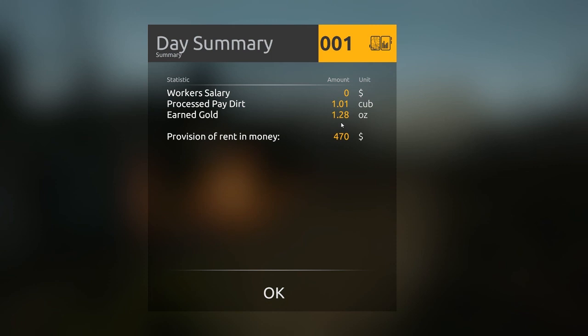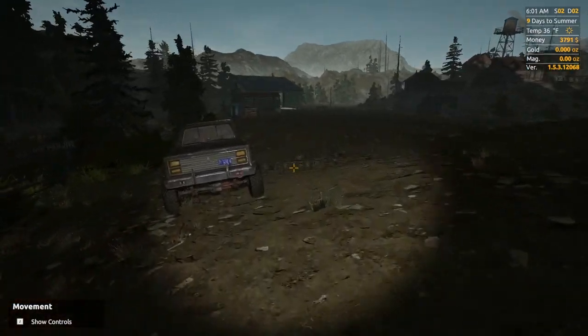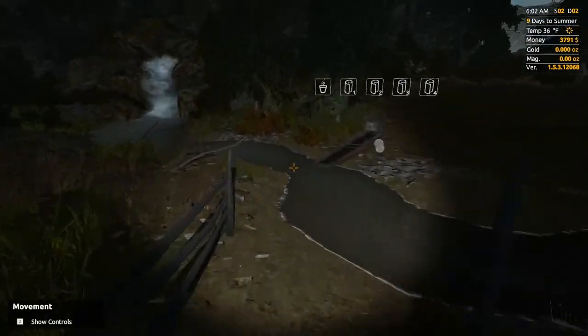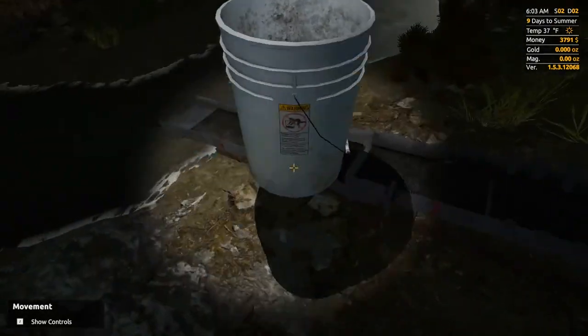The game took the rent provision out of the cash we had on hand — because we didn't have any physical gold on us — so now we are actually down to just under $4,000. All of this hog pan stuff is going to still be used, except for the hog pan itself on top.